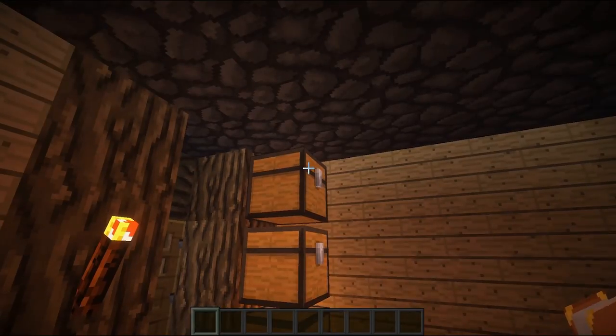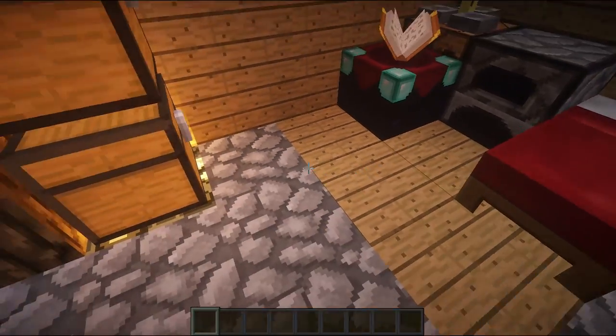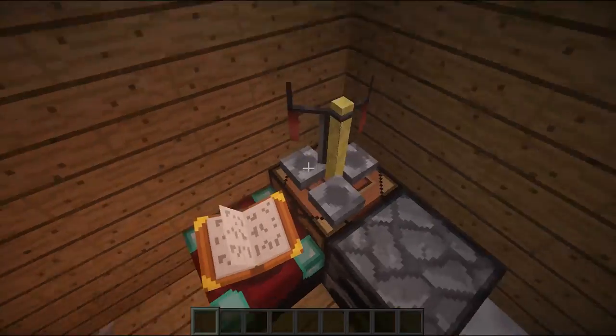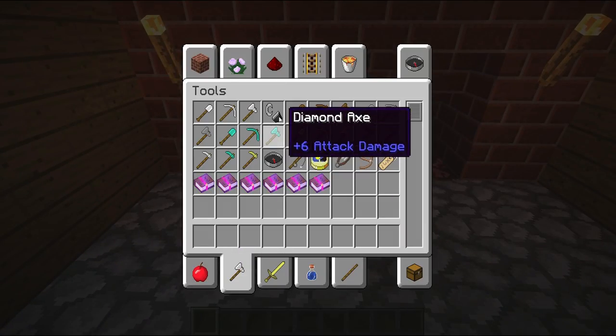As you can see, we have our chest set up right here and we have an enchantment table. You can probably even add in an anvil here. You have everything you need for basic survival, and then you have your fireplace here.